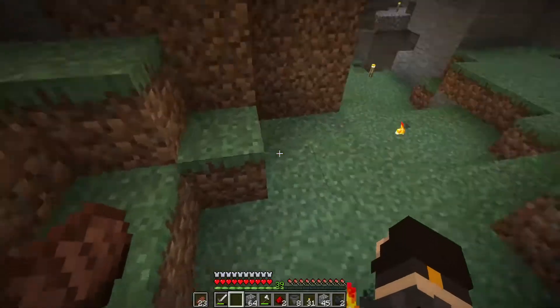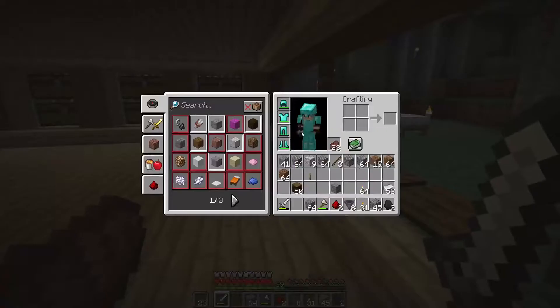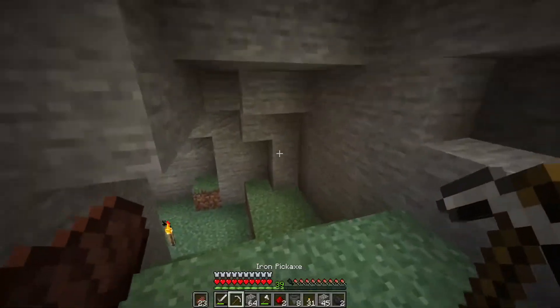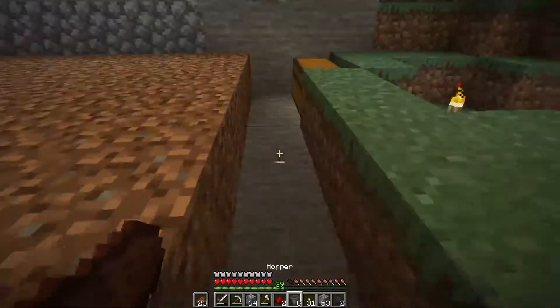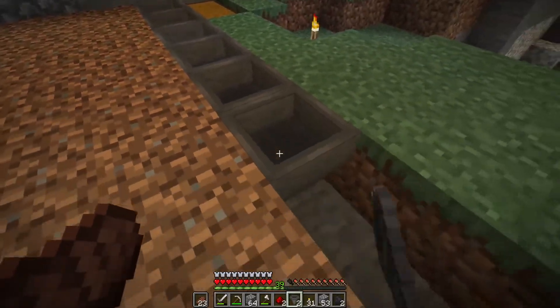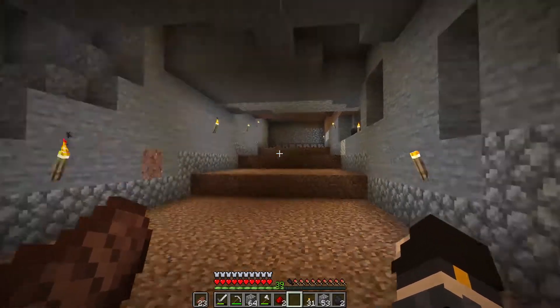I'm thinking we place our chest here — I need a pickaxe. I already have the materials on me to craft one. Our entire objective today is just to get this built. Once we have all of this placed in, I'm going to go ahead and till this soil and start planting wheat, and we'll come back once we have this entire field grown.